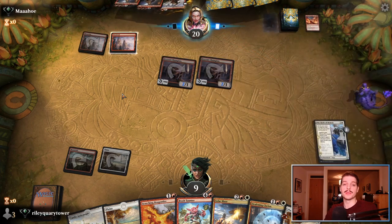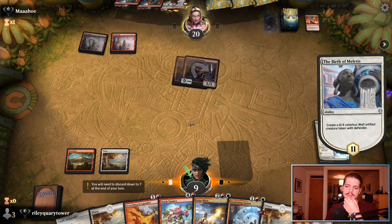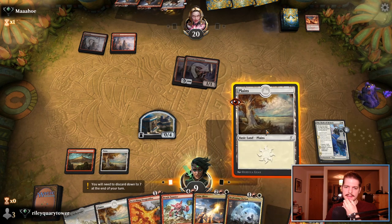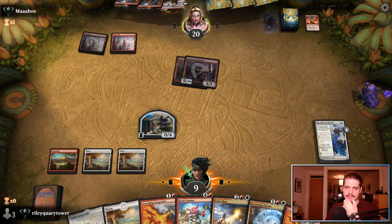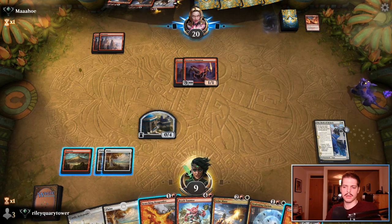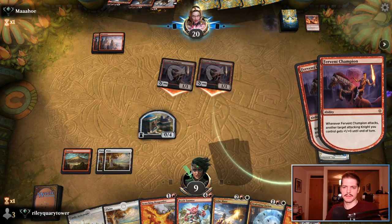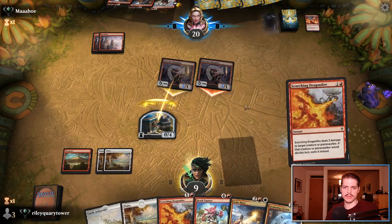A Light Up the Stage — double Torporans. Good, they can't cast either. Oh, they just cast nothing. Now do we even cast the Deafening Clarion? What have they got in hand? They've got a Shock or another Rimrock Knight in hand. We can either cast the Deafening Clarion or cast Scorching Dragonfire. I'm going to cast the Scorching Dragonfire — hopefully get that Baldur's Rush out of their hand by blocking.